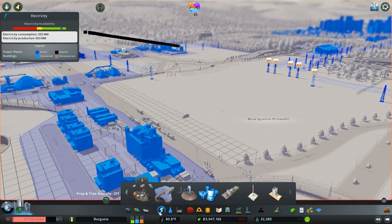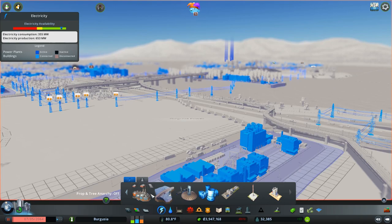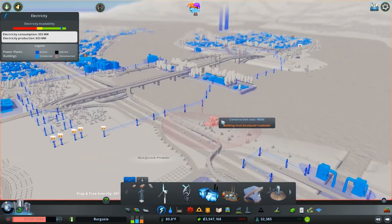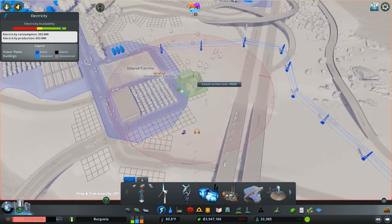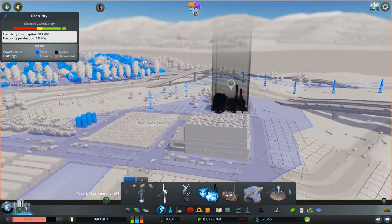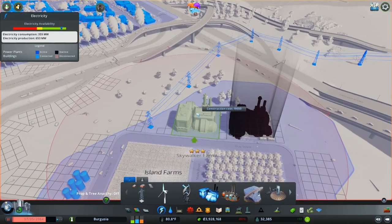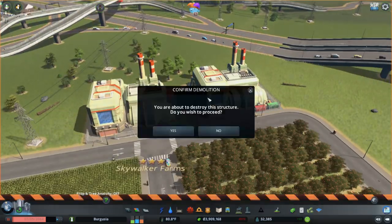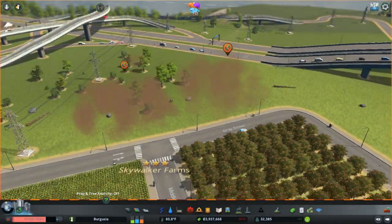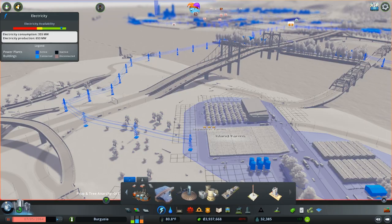The point of this video is to give you guys a little bit of inspiration. When you're building your Cities: Skylines cities, you'll start out with a power plant, place it, carry on expanding, run out of power, come back and place another one. Power is just kind of left to the sideline a little bit — you don't really focus on it much. You just lob in another building whenever you run out of power.